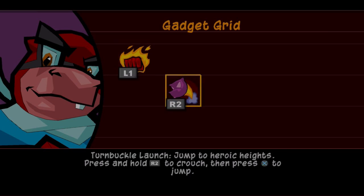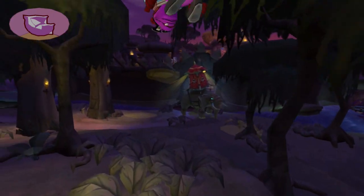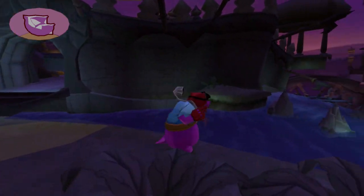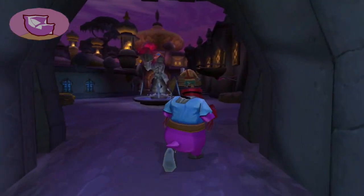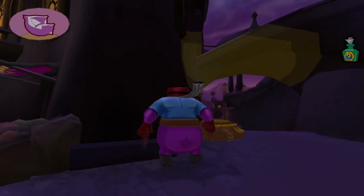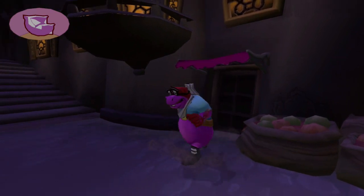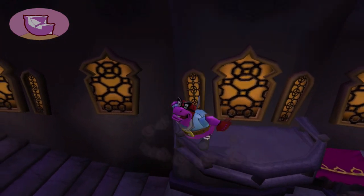Let's get Bentley's stabilizer and head out with Murray. Now, the turnbuckle launch — I'm going to put that on the R2 button. Basically it's a high jump for Murray, and it doesn't take up any gadget points so you're free to use it as many times as you want. It helps make it its own thing to let Murray get up into high places. Also, he has the most constipated look every time he does this move.